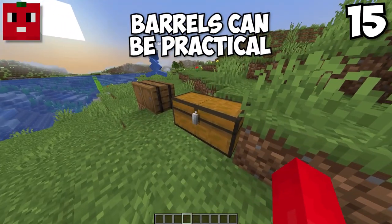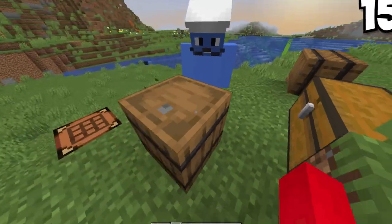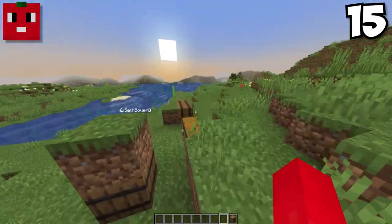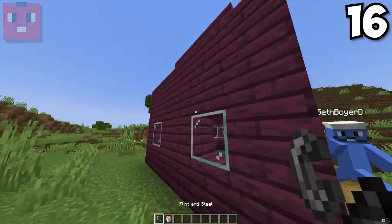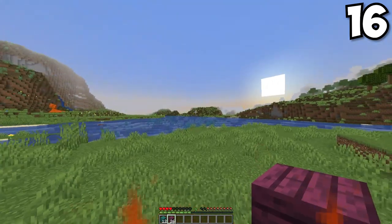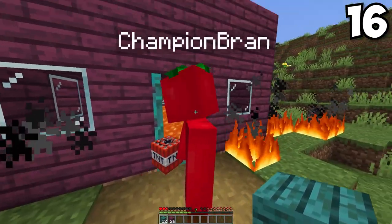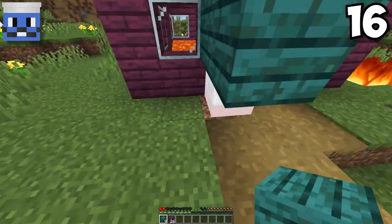Normally I use chests for storage, but I might start using barrels. They use less wood to craft than a chest and have the same storage space, and if you put a block over it, you can still open it — great for tight storage areas. Also, any wood from the nether is fire resistant, so if you want to build around fire without it burning down, use nether wood types. Well, it might be fireproof, but I don't think it's TNT proof!